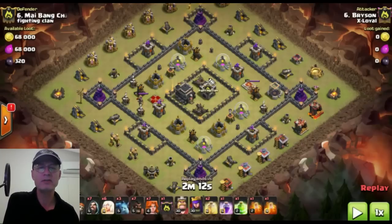So how do you deal with these island bases when you're coming in with a Valkyrie attack? How do you get the Valkyries into the core to stop them from wandering around? These island bases are designed so that once you get over the wall, everything just paths around the middle getting shot by the X-Bows. You can use up all your spells keeping the troops alive and then you're left trying to deal with X-Bows and Teslas.